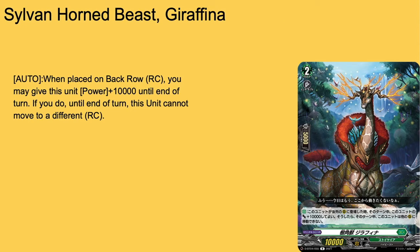Next up we have Sylvain Horned Beast Girafina — 10k base, 5k shield, grade 2 with intercept. Auto: when it's placed on back row rear, you may give it plus 10 for the turn. If you do, until end of turn, it cannot move to a different rearguard circle. So basically put it in the back row and you cannot move its position for the turn, which means that grade 1 that can swap columns and rows — you kind of can't use that with this. But either way, still really good, you get that plus 10 for free. Give it a 3 of — it doesn't bounce itself back to hand and it's only for the turn, so we'll give it a three.